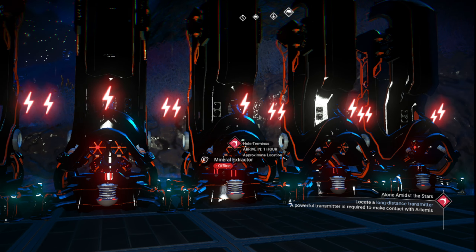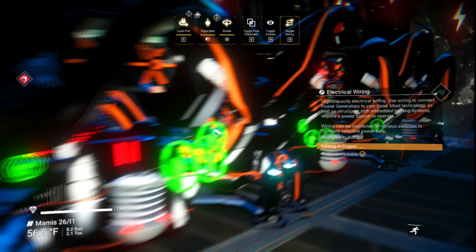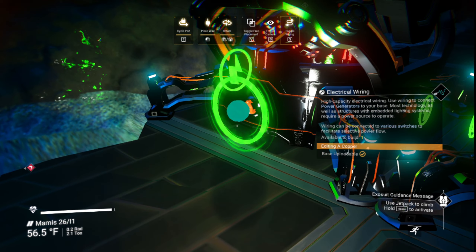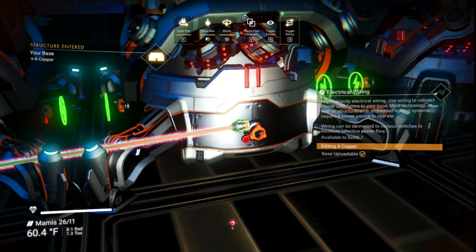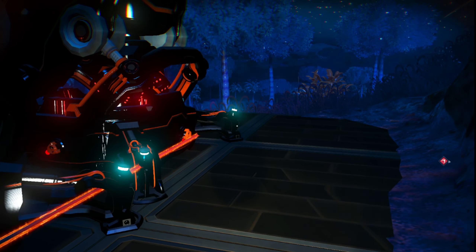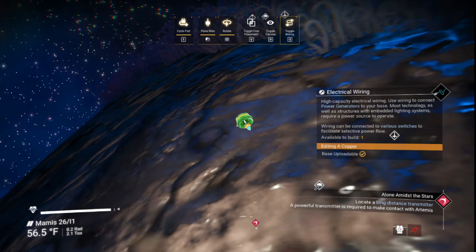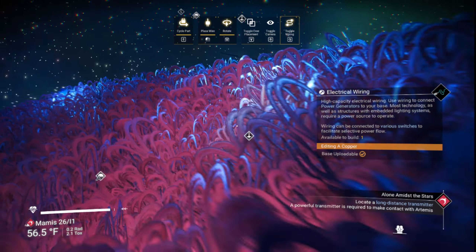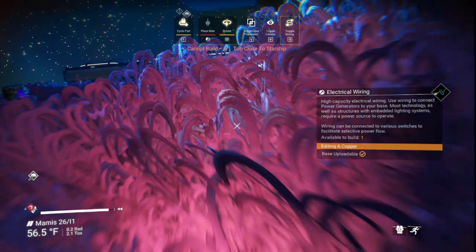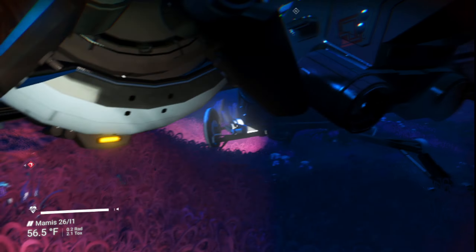You want to make five of them to start out with. You're going to want power for these, and the way you get power to them is you hook them up to the battery that you have at your base. If you're standing too close to the unit it won't allow you to see the icon. Now these are all hooked up — you want to run a cord back to your battery.